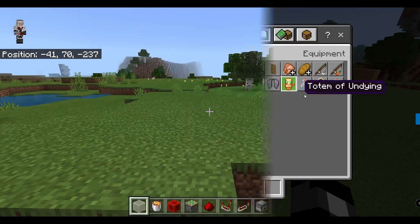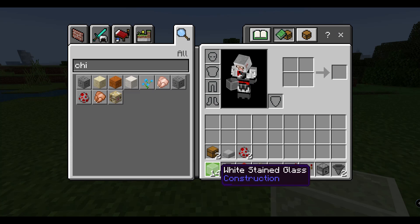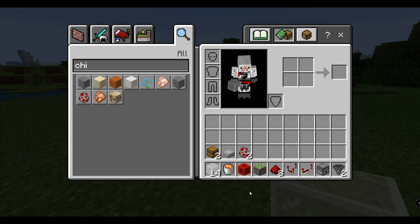So the materials you're going to need are as follows: 14 solid blocks or glass — I prefer to use glass so you can see through it and see all the chickens — a lava bucket, a block of redstone, a sticky piston, eight redstone, a comparator, one repeater, one dispenser, two hoppers, two chests, one slab, and some chickens.